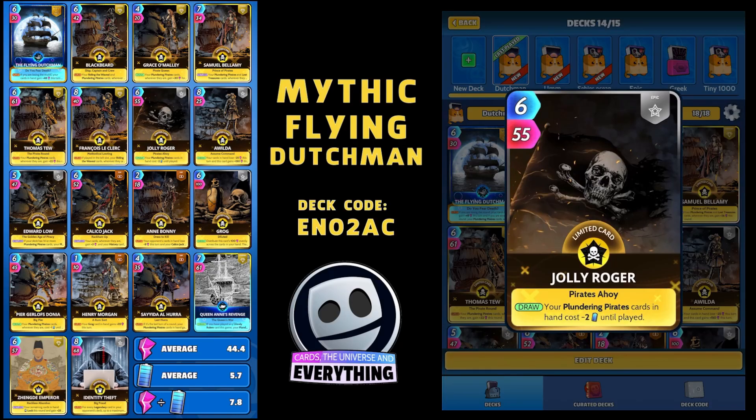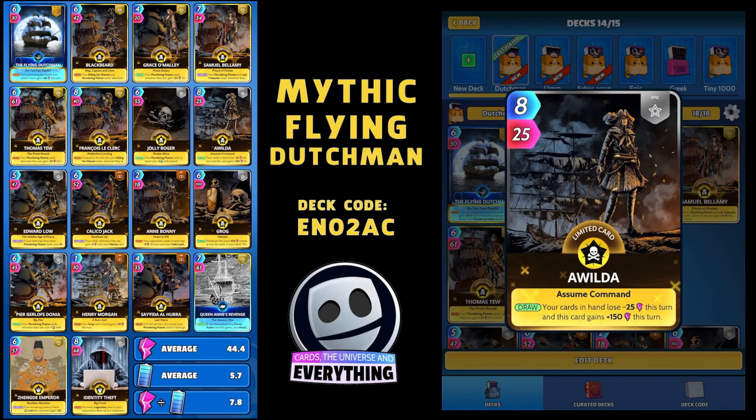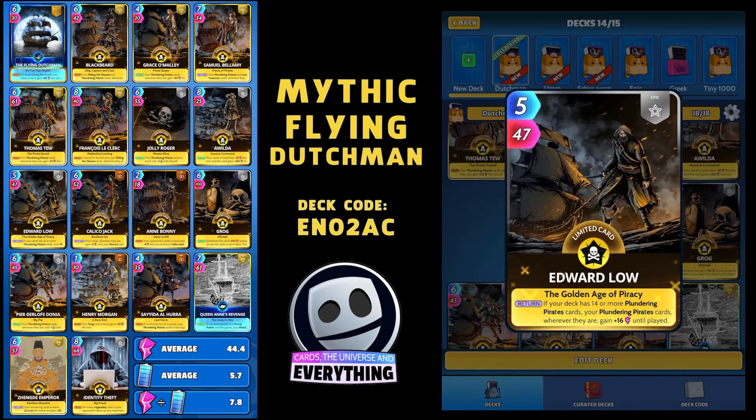Next is Jolly Roger - the first Epic card. 6 for 55. On the draw, your Plundering Pirate cards in hand cost minus 2 until played - pretty useful, that will keep our energy consumption down. A Wielder - 8 for 25, another Epic Limited. On the draw, your cards in hand lose minus 25 this turn. Not the best, but this card gains 150 this turn. So basically you're getting an extra 100 on top of the 25 - it's 8 for 125, plus all the buffs from the Plundering Pirates makes it a super card.